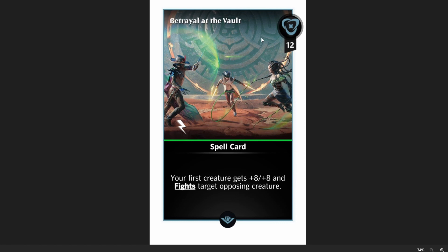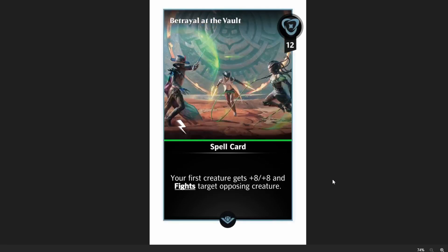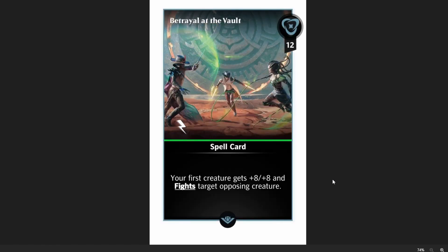Next up is Betrayal at the Vault — another card that I think will be really cool for players with slightly smaller collections. Twelve mana, your first creature gets a permanent plus eight, plus eight buff and fights target opposing creature. It'll probably kill your opponent's creature given the plus eight, plus eight, and then that permanent boost is pretty cool. You could pair it with Reach for the Sky, increasing power with both of them — they're both common or uncommon, so pretty reasonable to get. You could even put it on the Armadillo: boost its toughness to twelve, and then it gets plus twelve when you cast it anyway, getting up to plus twenty. Pretty funny.